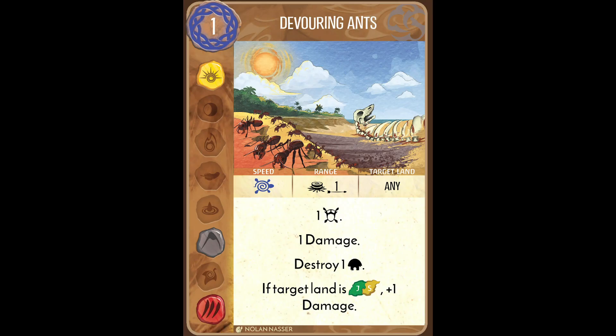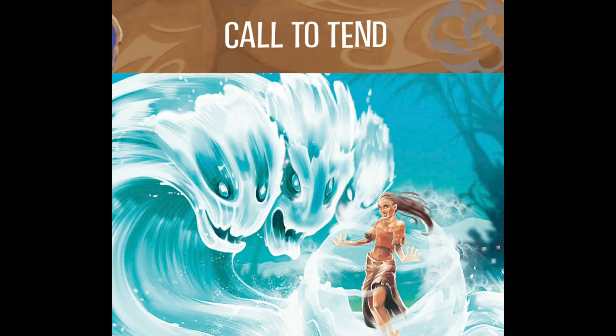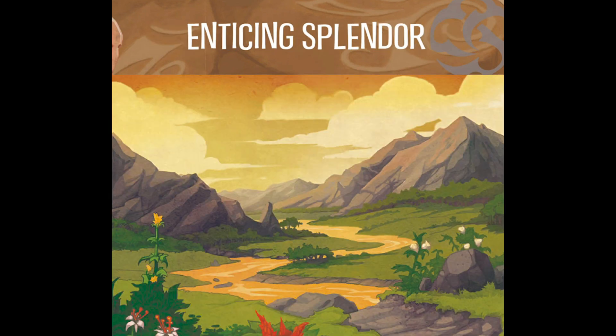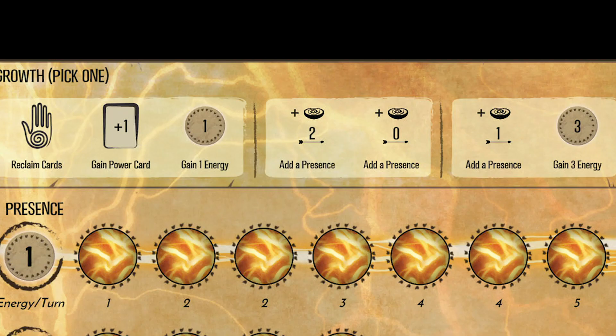Once the invaders are done, your spirits may now activate their slow powers — the ones with the turtle symbol. These work the same as fast powers, but just after the invaders act. As a result, they are generally more powerful to make up for the slightly unpredictable board state. Once you have used up your slow powers, you clean up all the power cards you have used and place them in their spirit's discards to be reclaimed later. Any unit that has been damaged but not fully destroyed is fully healed before the next round. Then you go back to the growth phase.